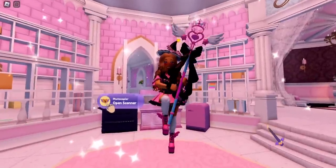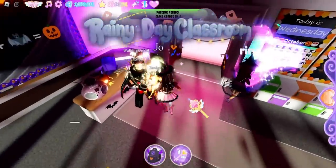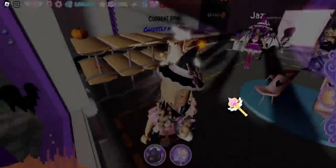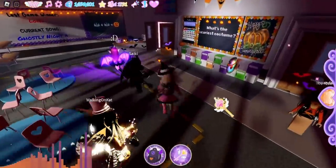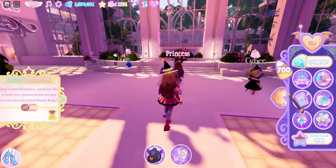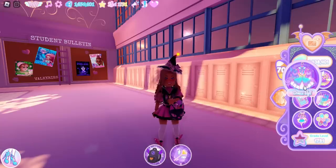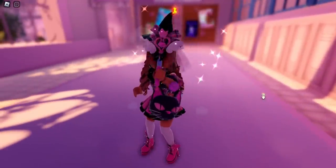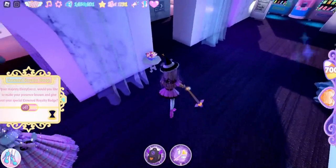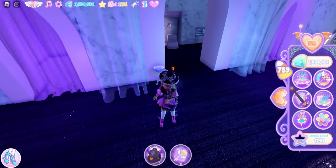Next we're going to the locker courtyard because the next candy bowl we're collecting from is in the rainy day classroom. We need to be really quick so we don't accidentally join a round. Now we have 700 candies — we're so close to 1,000! We'll be coming back to the locker courtyard for the locker door later. Next, we head to the dormitory bathing quarters, where the candy bowl is right near the entrance. We got 759 candies, though this bowl gave us the least so far.